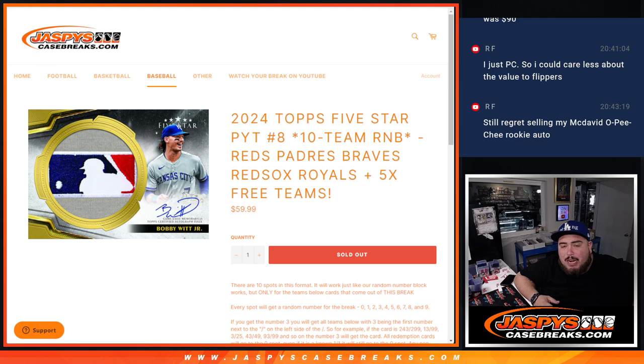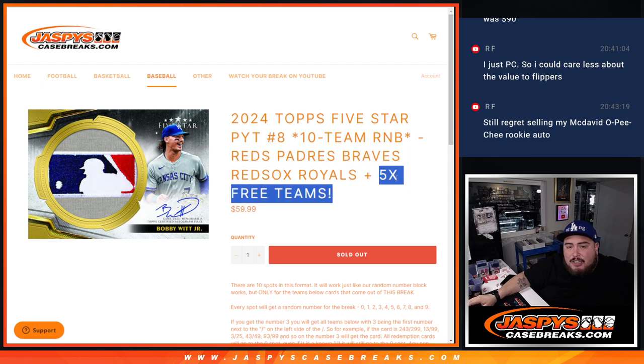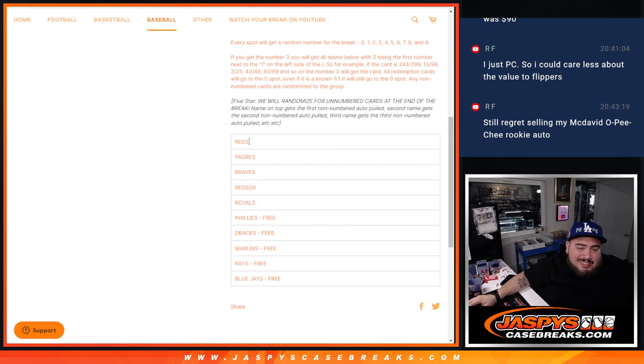This is technically a 10-team R&B, and what I mean by technically is that we only charge you guys for the 5 remaining teams, which is the Reds, Padres, Braves, Red Sox, Royals. We just added these 5 extra teams that we were giving away to the R&B because it was stuck — no one was buying in. So these teams basically were not factored into the price point, it was just these teams here. So basically got a pretty good deal actually.